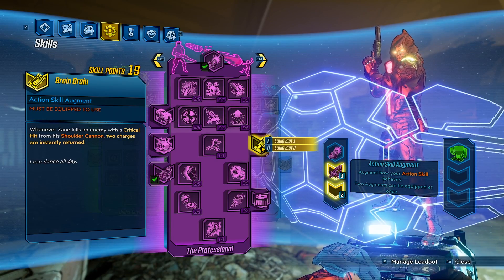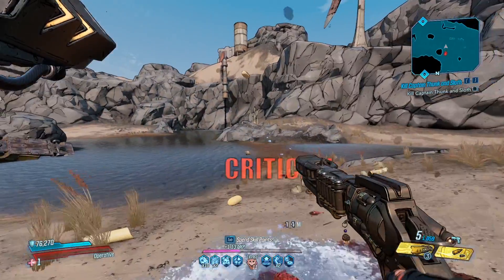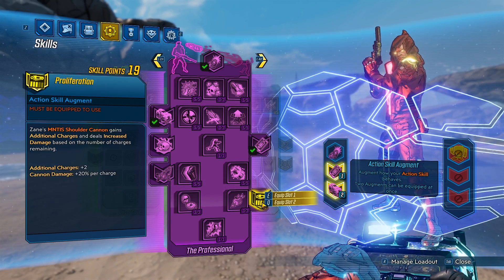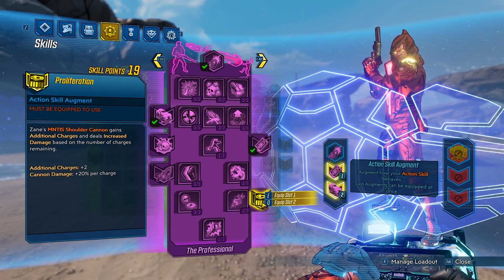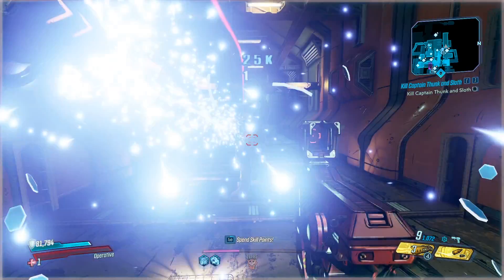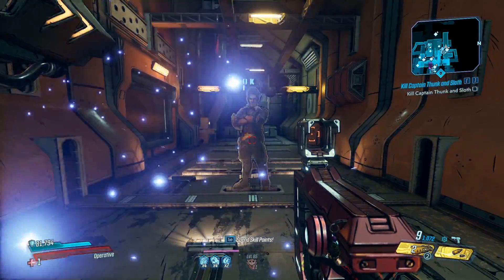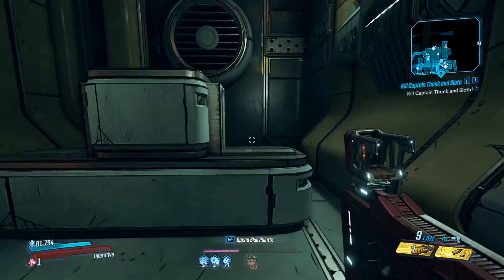Brain Drain: whenever Zane kills an enemy with a critical hit from his shoulder cannon, two charges are instantly returned. Let's go for a critical hit kill — and you can see we jump up two charges. Finally, Proliferation: Zane's Mantis Shoulder Cannon gains additional charges and deals increased damage based on the number of charges remaining. Additional charges plus 2, and cannon damage plus 20% per charge. You can see we have 5 charges — the first shot does 25k, then 23k, 23k, 20k, 17k. As your charges go down, you get less and less bonus damage.